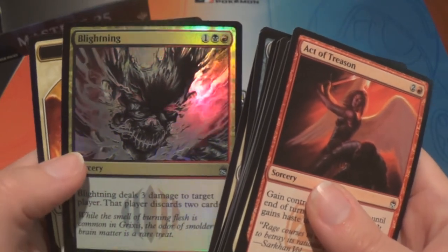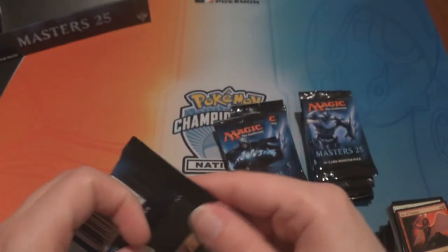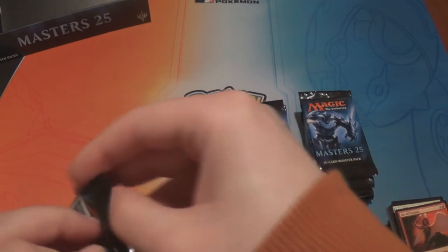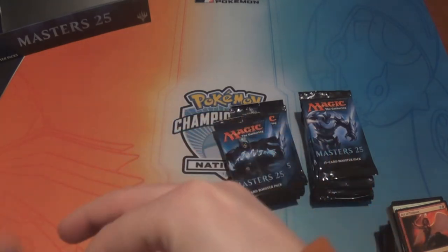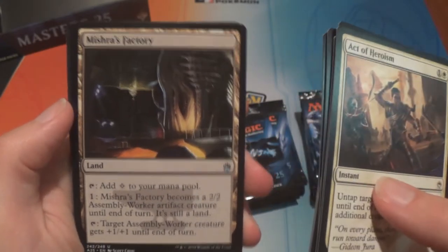We have an Ancient Craving, Ancient Stirrings, Ravenous Chupacabra, and Akroma's Vengeance — four and two white, sorcery: destroy all artifacts, creatures, and enchantments with cycling three. That seems like a good sideboard card probably. And we have a foil Blightening — I like that art with the foil, they did a good job. Some artist did a fantastic job, ten years ago or more.